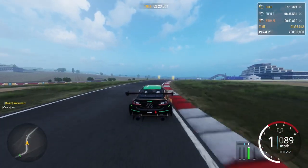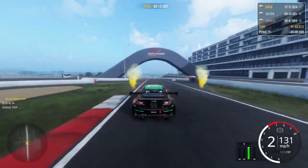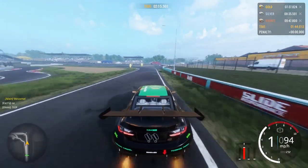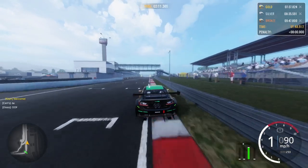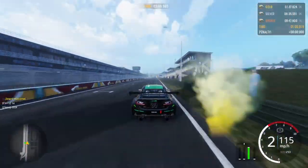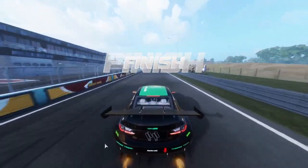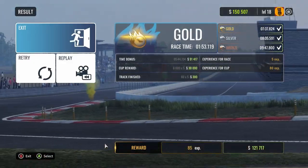Both laps are about the same, and whilst this video isn't the most scientific, you can still see the difference. You can infer a lot from the evidence gathered that it's definitely quicker to use manual clutch — literally, as I said, about two seconds off.